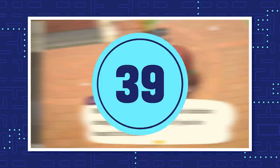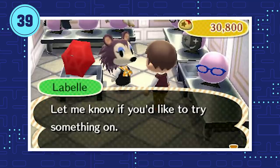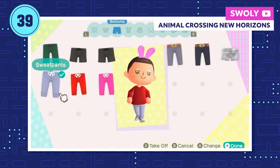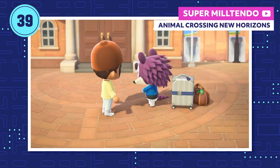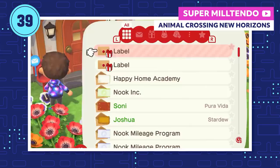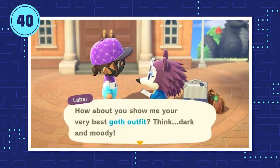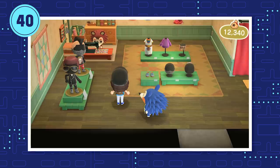Mabel and Sable's sister, Label, will occasionally visit your island too. Since New Leaf, she's started a career as a fashion designer with her own label. Label will ask you to build an outfit around a particular theme and give you a piece of clothing to get you started. The more correctly themed items you wear, the better your reward: just wearing her item gets you one Able Sisters coupon, two items gets two coupons, and three gets the coupons plus a Label item in the mail. Every player has different colors, but Label gives you the same color every time. The more themed items you wear, the more your friendship with Label increases, and her items will start popping up at the Able Sisters in different colors.